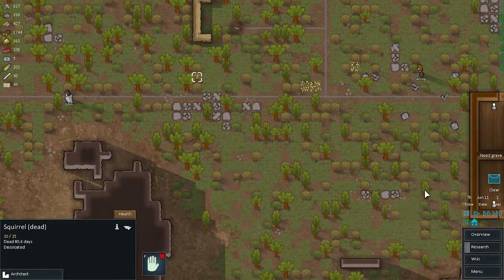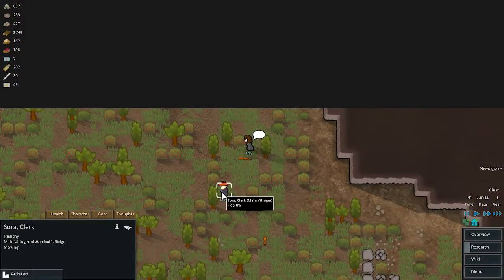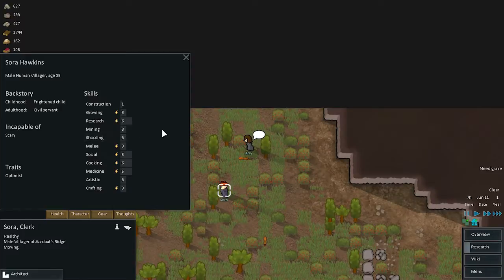We have a group from Acrobat's Ridge visiting us — Sora and Amy. I think this might be a bug or glitch of some sort, because we capture members from Acrobat's Ridge and they become our enemy, but it seems like every time I load the game back up they no longer hate us and will come visit us again.